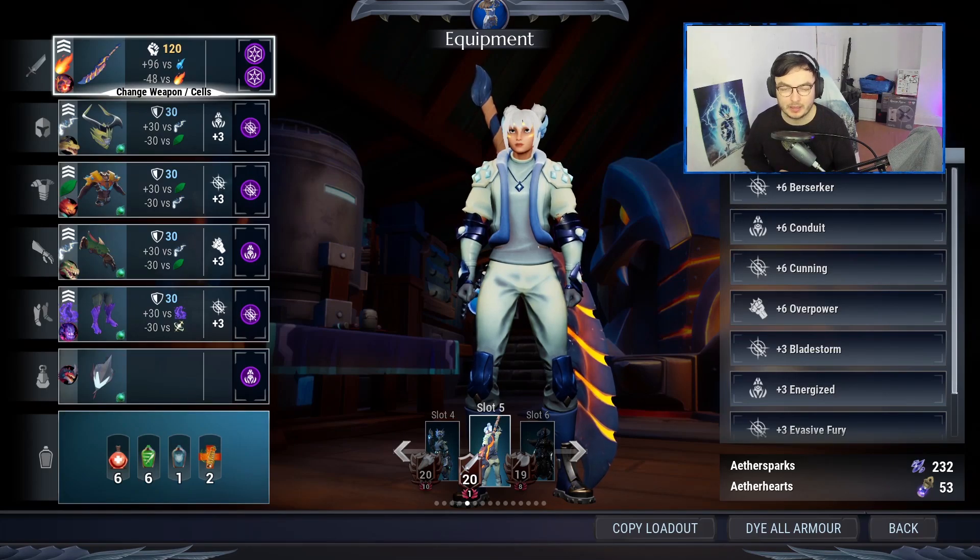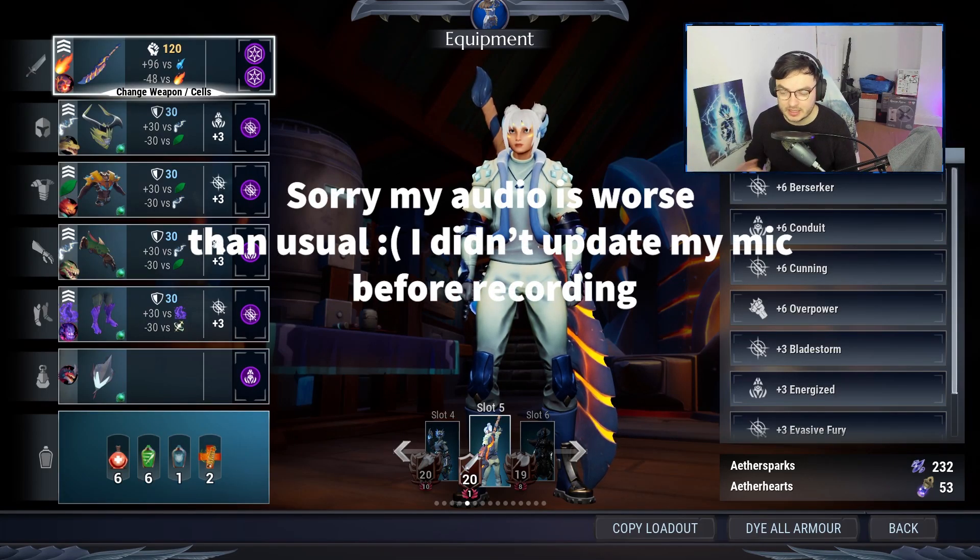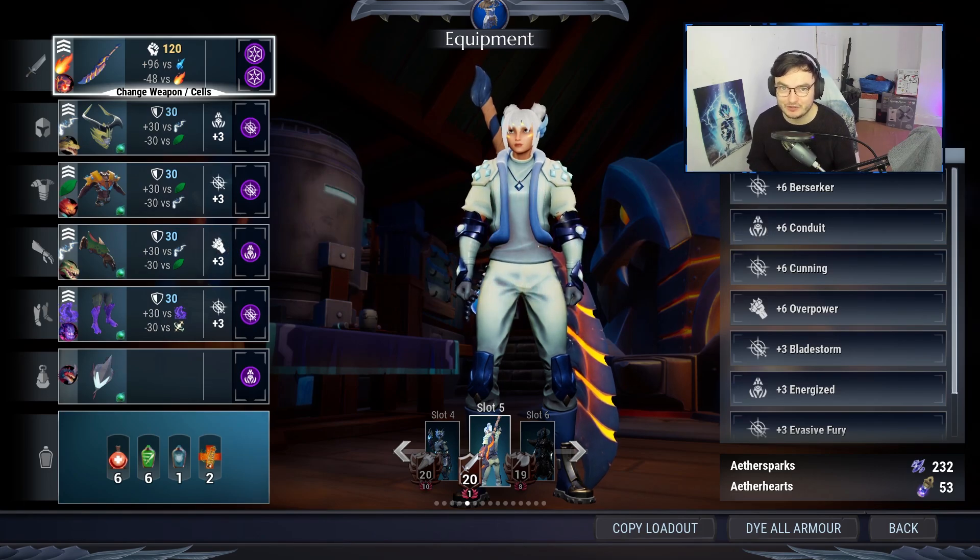Alright lads, welcome back to another Dauntless video. Today's video will focus on making sure you get those pesky tail drops of Erskar, but also get a couple of paws and if you are missing the face as well — basically just destroying Erskar's pieces to bits.